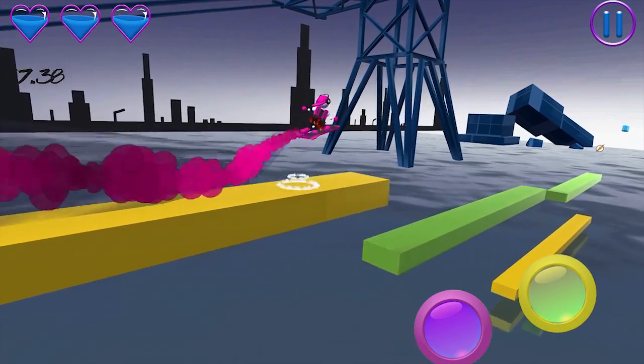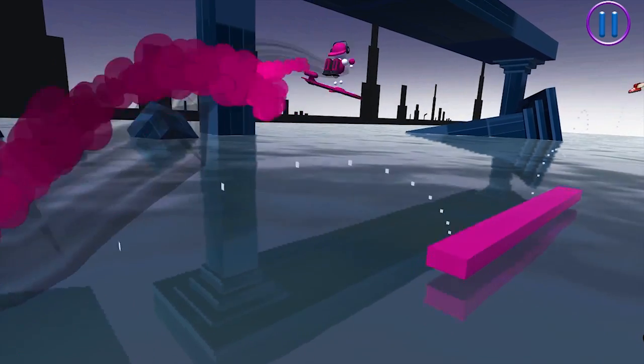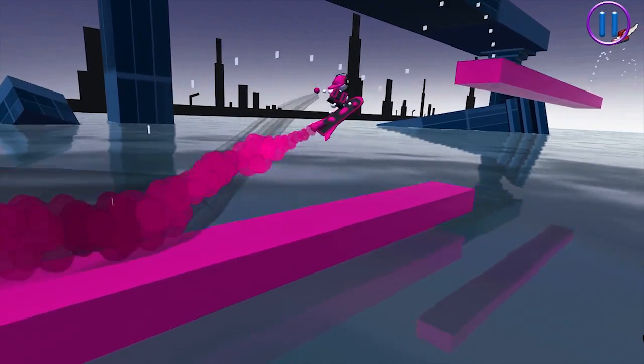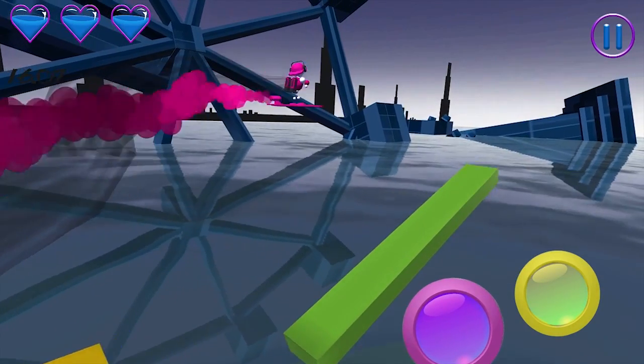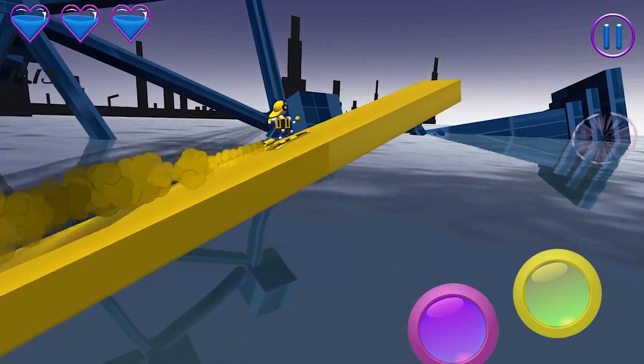You will master the system of controls and gameplay features as soon as you finish the first training levels. Tap the left corner to jump and use a jetpack to make a double jump. You will find two color buttons in the right corner, and this is an interesting and original feature of Paint Surfer.